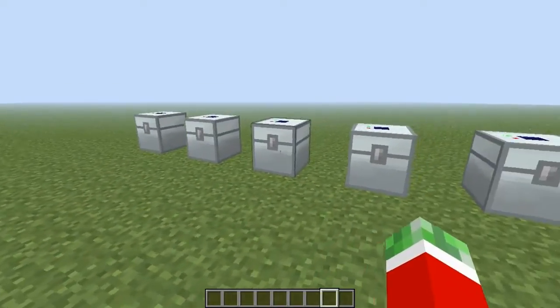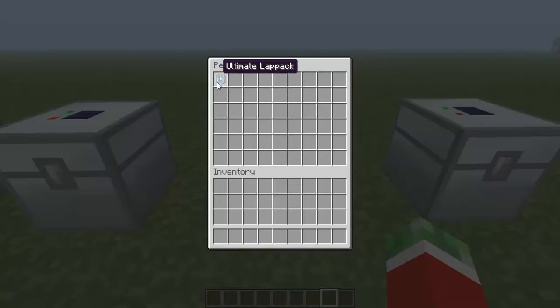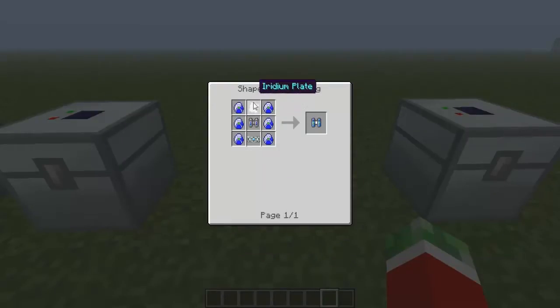Those 4 are the components for the 2 main items that this mod adds. First of all, the ultimate lab pack, crafted with a lab pack, a radium plate, a superconductor and 6 lepertron crystals.